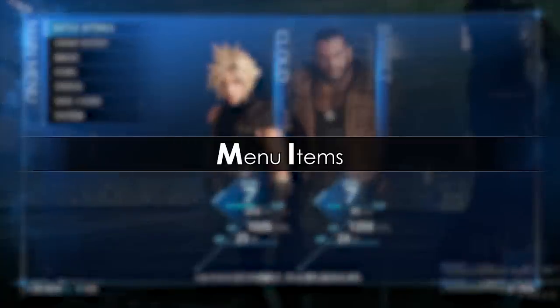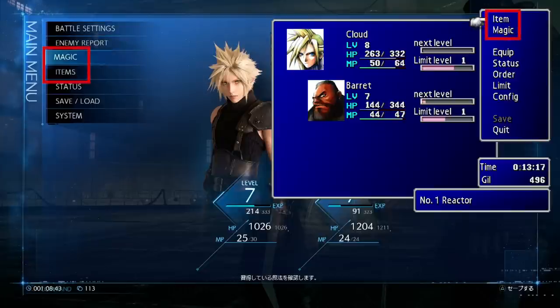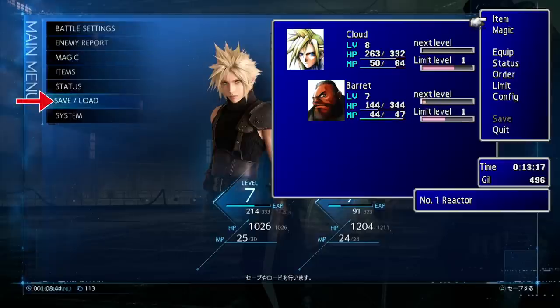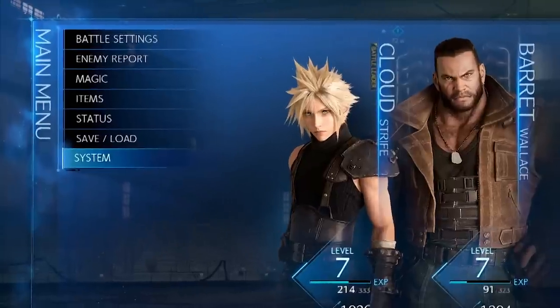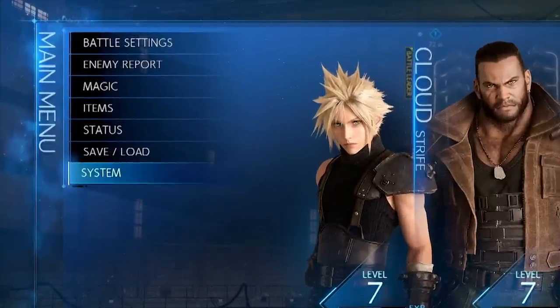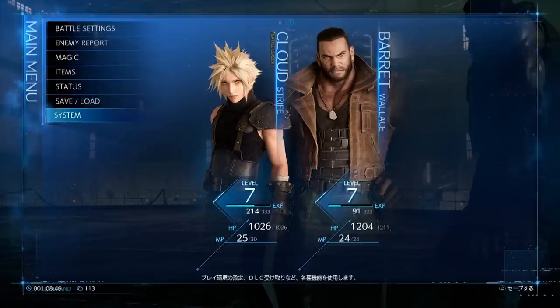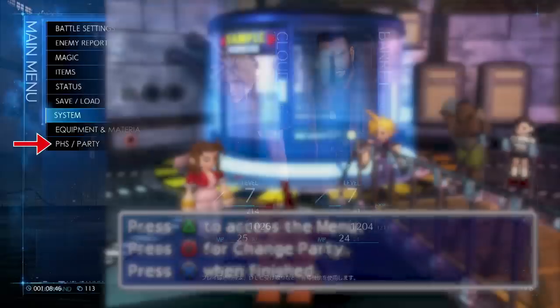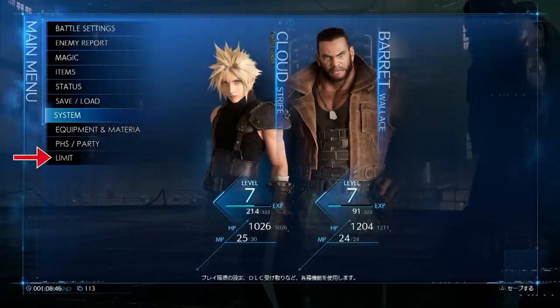I find it quite strange that battle settings and enemy report appear at the top. Why not items or magic? Items and magic are also swapped when comparing to the original. And I also don't understand why save and load received its own menu item — why can't they just put both options in the system menu, which only contains options and title anyway? Maybe the only reason is to have 7 menu items at the start of the game. We're also missing a few items: equipment and materia, which will probably only be accessible after the tutorial, and then there's the PHS or party menu, as well as the limit menu, which could now be integrated under battle settings.